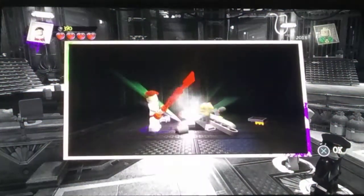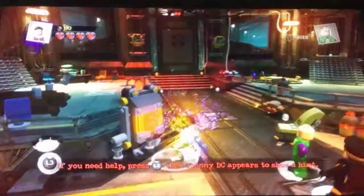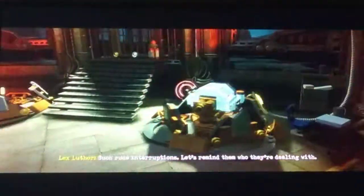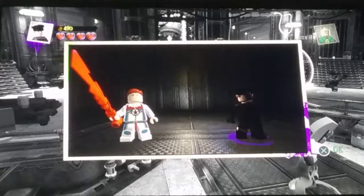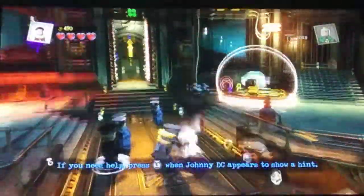Okay, let's press this. Pressing circle to build Lego objects — I got that. I told you already, I played a Lego game before. I think we got company. Such rude interruptions — let's remind them who they're dealing with. This is to switch them. Oh, wait — there actually are the lasers there.